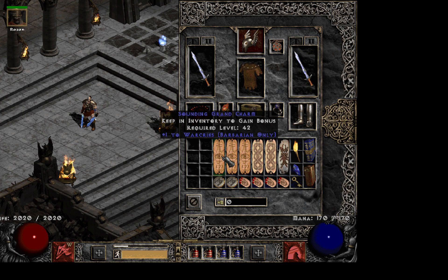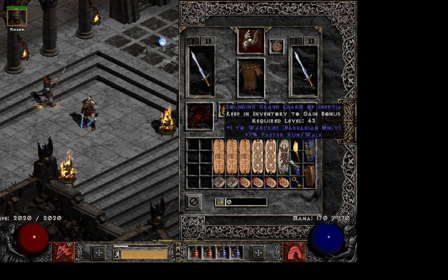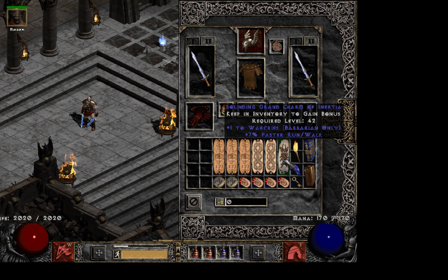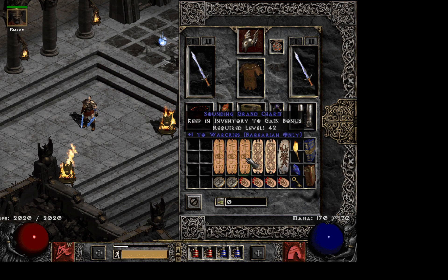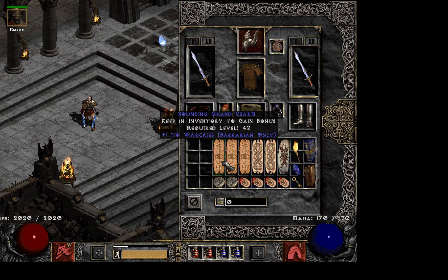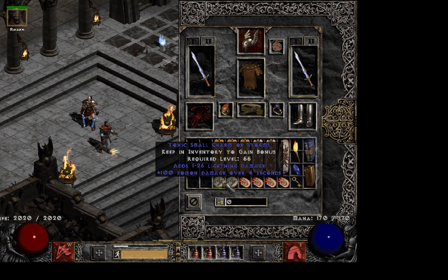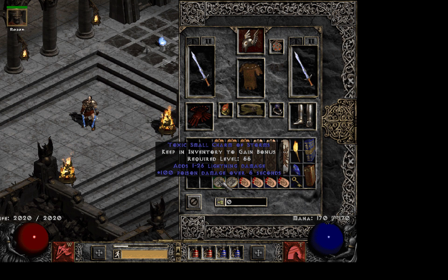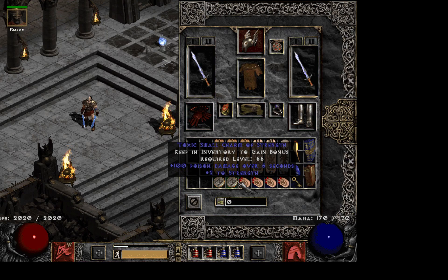For the inventory, if you want War Cry skillers, try to get some life on those — it helps a lot because after your Battle Orders and stuff your life goes insane, especially if you have like 30-40 life on those skillers. Poison charms are always good to have so you can stop mobs from healing.